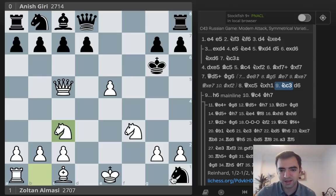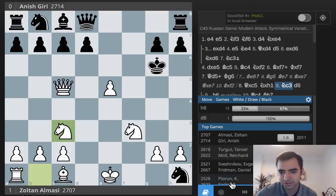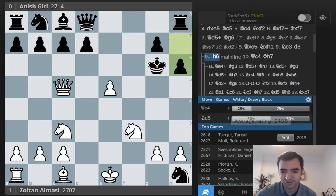Knight C3 is played. Then Giri plays D6, which I think was a novelty at the time. We can quickly check the opening stats — H6 is played almost exclusively. Anyone serious about studying this line further, I would recommend looking deeper into H6. This is part of a Lichess study, which I'll share in the video description. The games are saved there with my brief annotations.